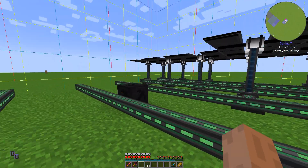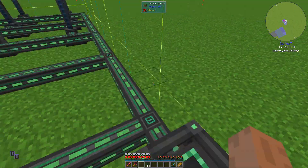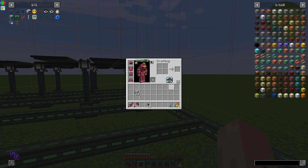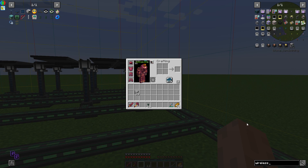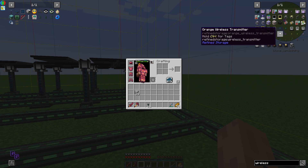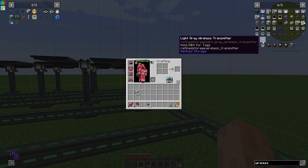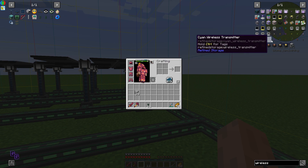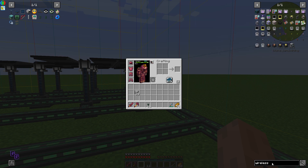I've done that quickly. The next phase is to get the power from here back to our base. I've actually found this while looking for other things - wireless. There is a mod - which one is that? Flux Networks - yes, that's the one.